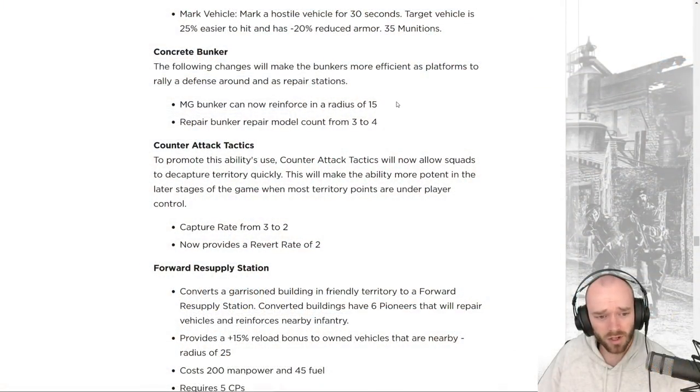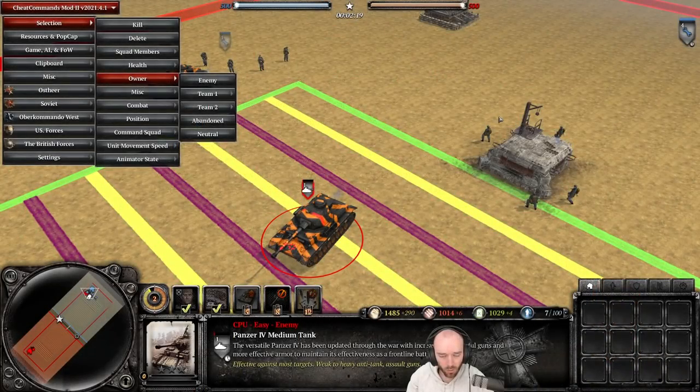The concrete bunkers are receiving buffs: the machine gun bunker can now reinforce at a rate of 15, and the repair bunker gets an extra repair model going from three to four. Haven't seen much concrete bunker utilization, so this is a nudge to encourage their use.